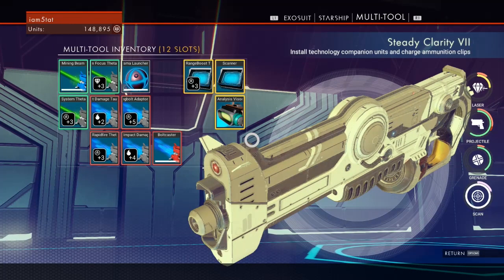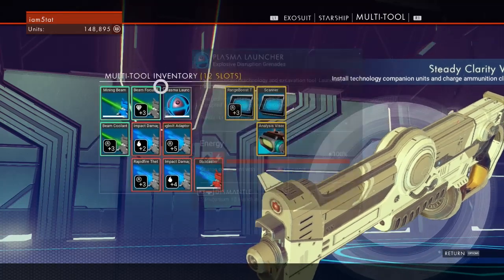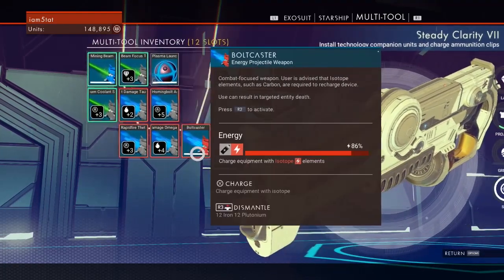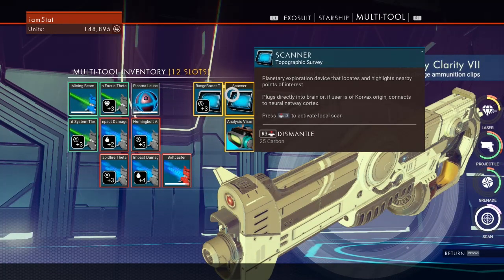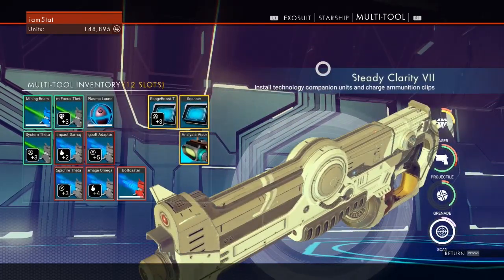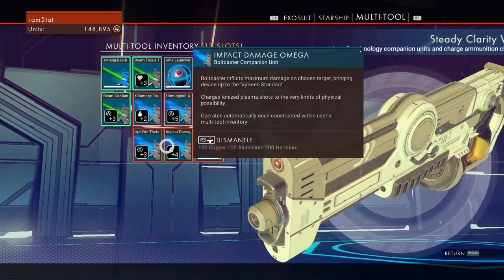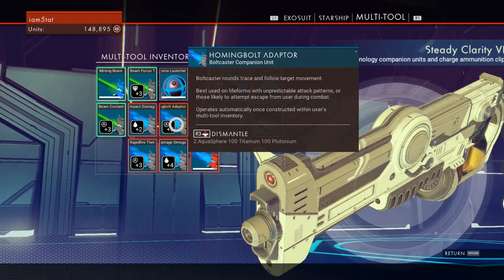One other thing to keep in mind: when you're upgrading your multitool to another multitool with more slots, make sure to dismantle everything in the one you are getting rid of before trading it. Go into your inventory, dismantle them all, then go back into the trade and compare. That way you're gonna get at least half of your resources back to work on creating them on the next one, because some of them have pretty rare materials.